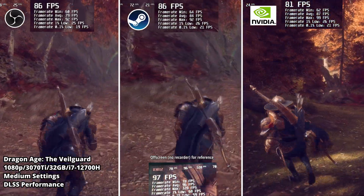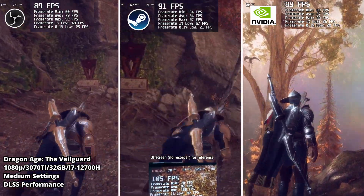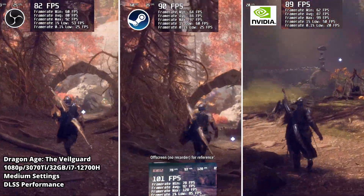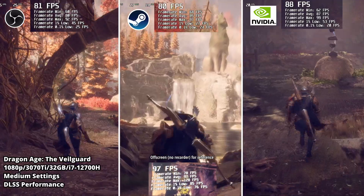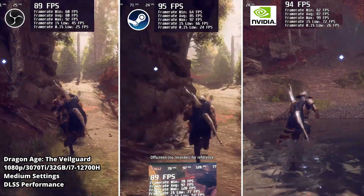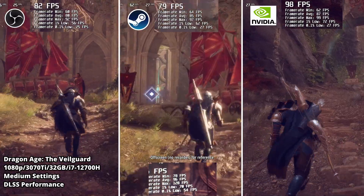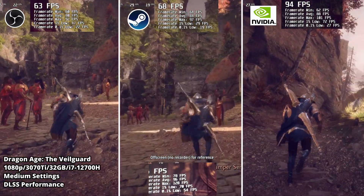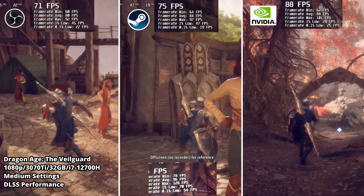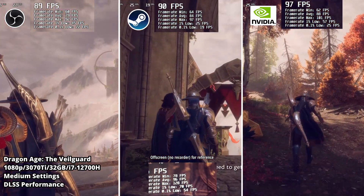I ran through different areas — only the same compound — to make it a more reliable test. I did many things: moved, rolled, sometimes rotated the camera fast, to get a better sampling of different actions you'd do in the game. Looking at the minimum and average frame rates, they stayed in a good range. Regardless of whether you use OBS, Steam, or Nvidia for recording, you're going to get at least 60 FPS, which is great.